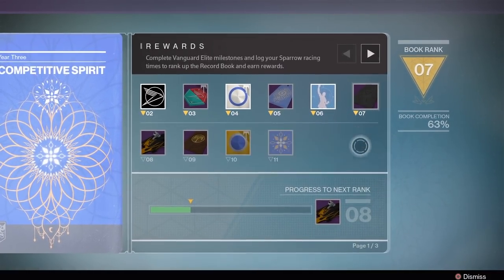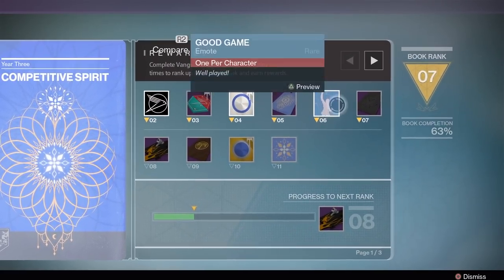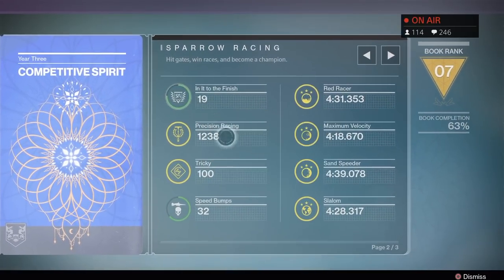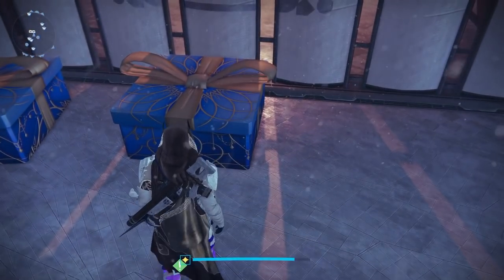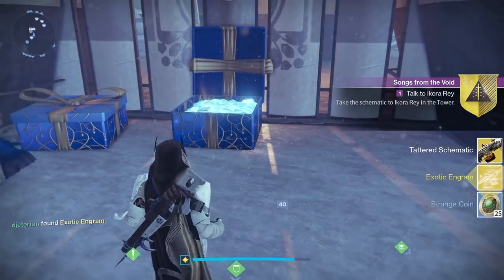What is going on everybody, I am back sooner than I thought with a full and complete guide on how to get the Year 3 Thunderlord. If you saw the last video I uploaded, getting the Thunderlord is as simple as getting rank 7 in your book. Once you get rank 7, you will unlock the tag needed to unlock the first step of the quest.